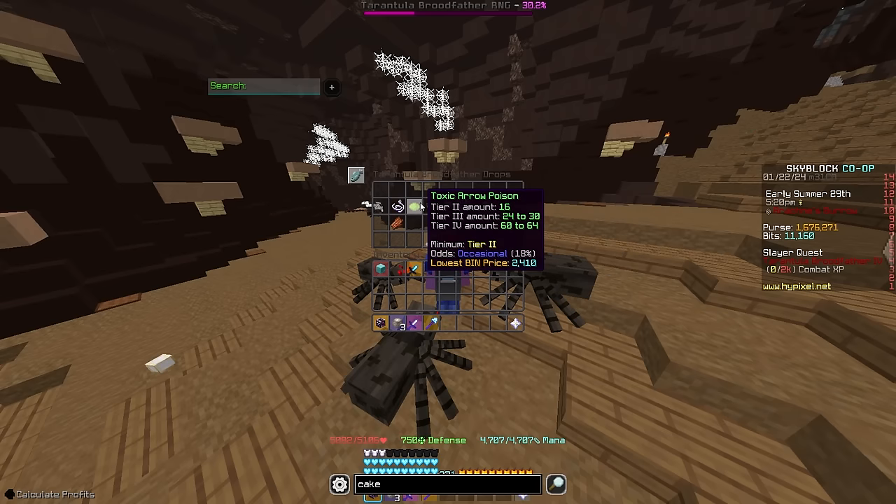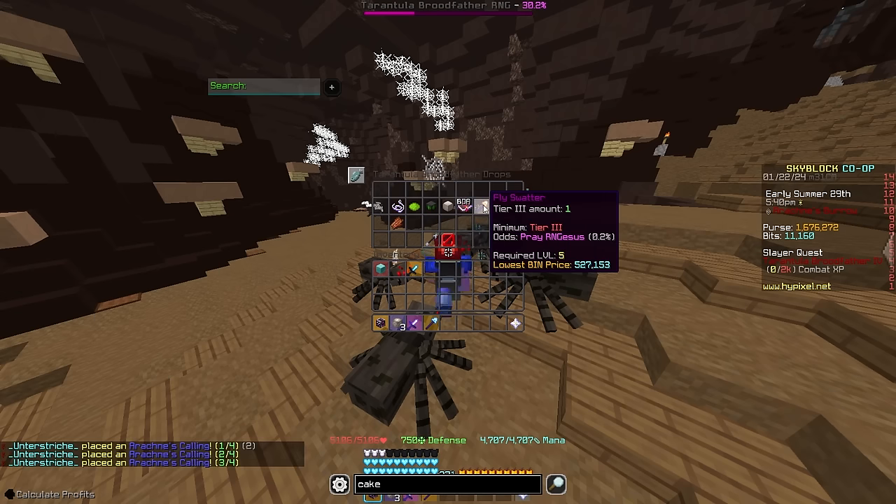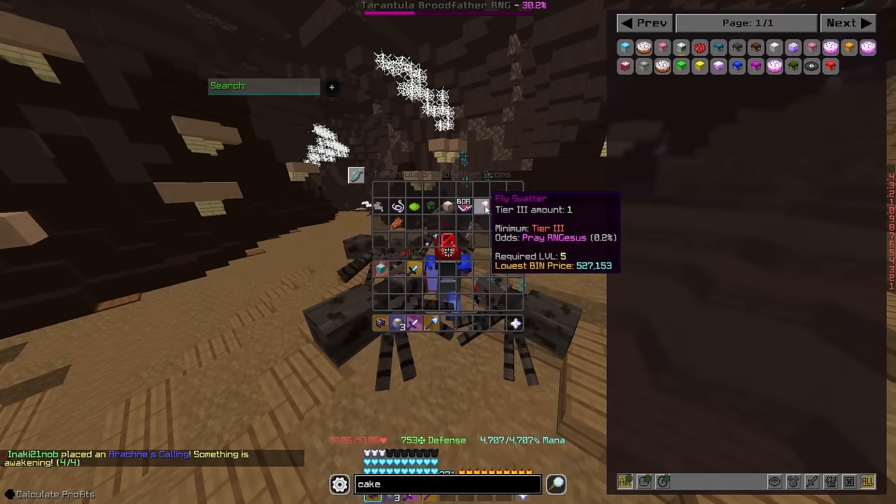Next, we have Toxic Aeropoison, which is the drop you're going to be looking for. With a pretty common drop rate at 18%, you're going to be able to NPC sell this for upwards of 100k every time you drop it. Next, we have the Fly Swatter, which is used to craft the Fly Catcher — for those unaware, it is an extremely useful upgrade for minions, being the best permanent speed upgrade.